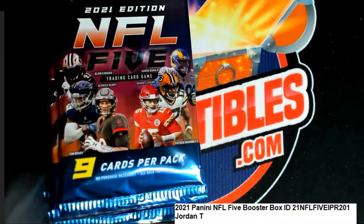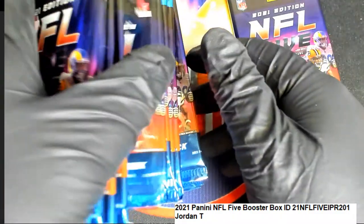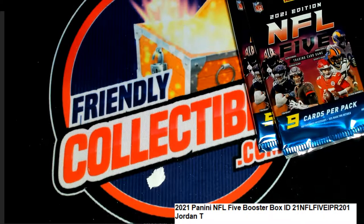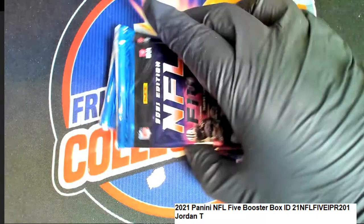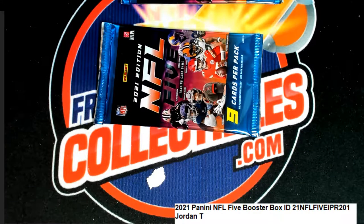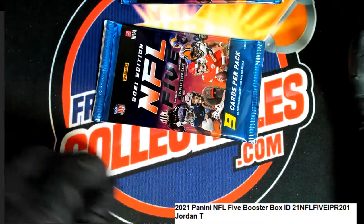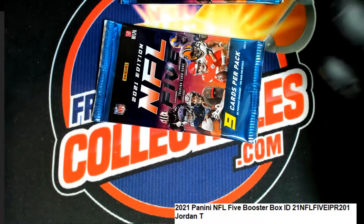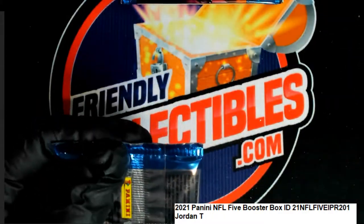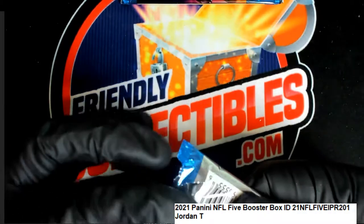Alright, so Jordan T has got two packs and I'm just going to pick some random pack here — one, and I'll pick another random one, maybe this one. So we're looking for the legendaries, we're looking for some of the parallels. There's only one rookie per box in this. So it's the legendaries and rookie cards that we're looking for, and it could be a legendary rookie card or a legendary foil parallel. Let's find out what we get in NFL 5. Good luck.